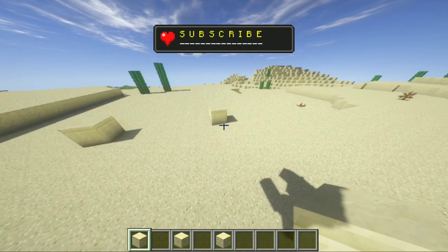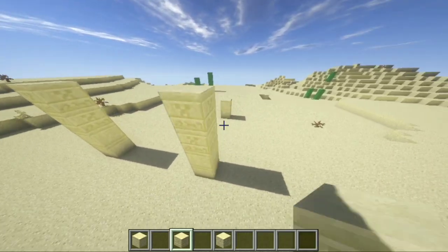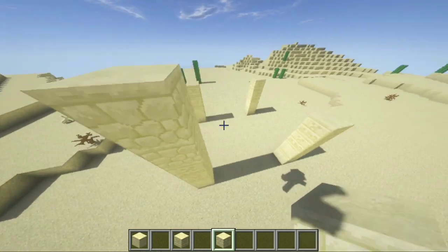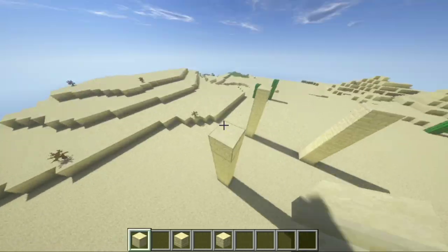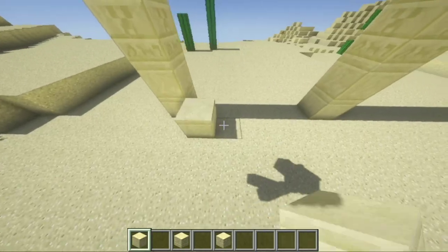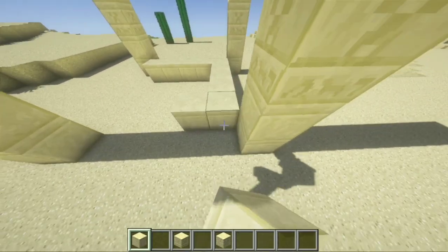Add one more smooth sandstone on each block, then add two chiseled sandstones on top of each smooth block — or you can call it the block with the creeper face. Now grab your regular sandstone and add two on the top again of each corner. Remember, these are the corners of this house. Let's add another two smooth sandstones, and now just one more regular sandstone. Grab your smooth blocks and place them in the inside of the corners like so, making a square.